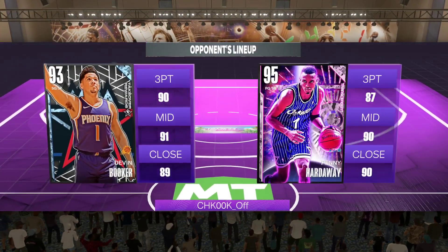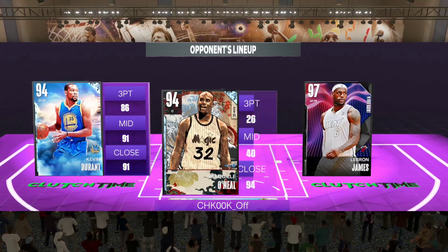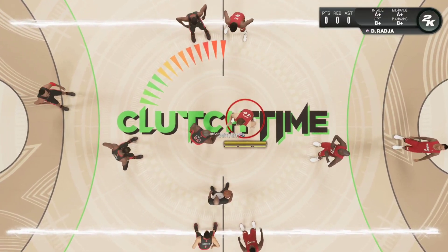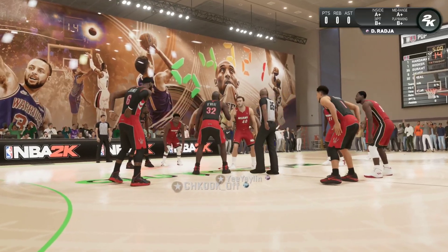We've got Tony Allen because Tony Allen clamps, and then we've got Rudy, Kevin Garnett, and Lord Dino. That man is the best. Hopefully we can find a game — it is 11pm, it's not like it's late or anything. We found a game quick enough. We should just be able to put Tony Allen on Penny and have him completely clamped. If we lose this game it's gonna be bad luck on Monte Alice.